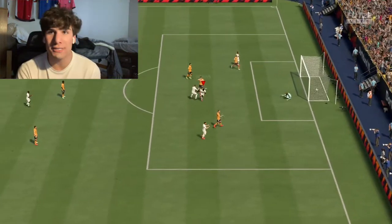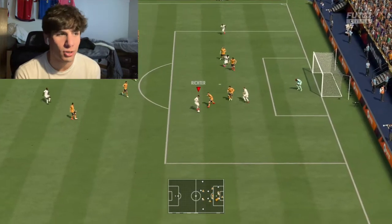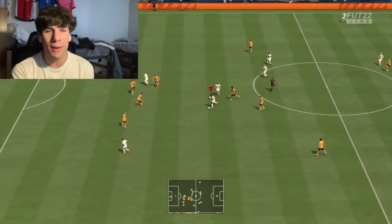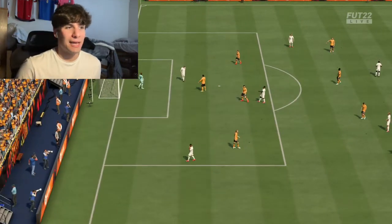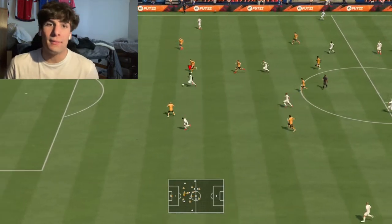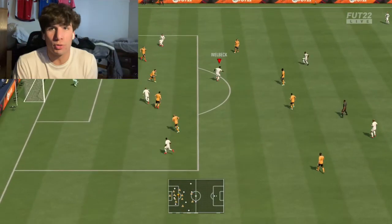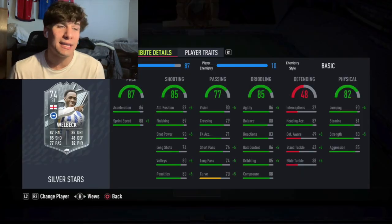The 88 composure definitely contributes to his shooting. Moving on to heading accuracy — 87 — this guy is a serious aerial threat. He has 87 heading accuracy, 90 jumping, he's 6'1", with good strength and aggression and great finishing. He's an absolute tank in the air and on the ground. Most of these silver players have 80 stamina which gets burnt out quickly, but he has 81. The 80 strength is definitely good — I felt I could get heel-to-heels through center backs with players who have good strength and aggression, and he didn't get bumped off the ball too easily.